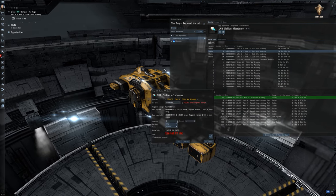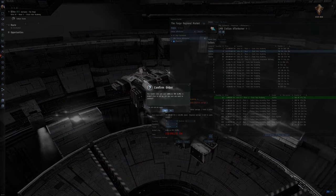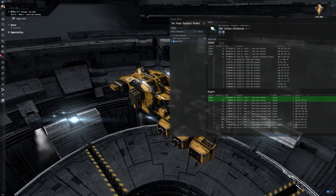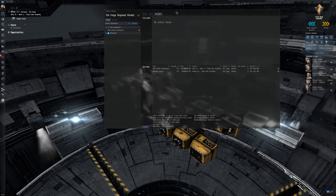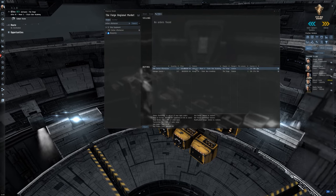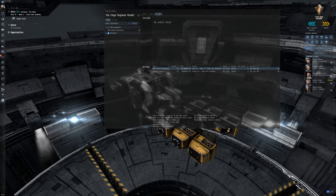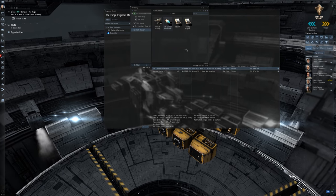Going to buy two of these then — quantity two, buy. It's above regional average but I need them. Right, so I've bought them. Now where are they? My orders — civilian afterburner. Well, I bought two, why does it say one of two? Reaching the forge, which is where we are. Expires in 23 hours. Again, this is when the game starts to become a little bit frustrating. It's just — oh, you want to play the game? Here you go, throw you in a big bog of shit and say see you later, because I'm so confused now. Do not understand. Let's go.